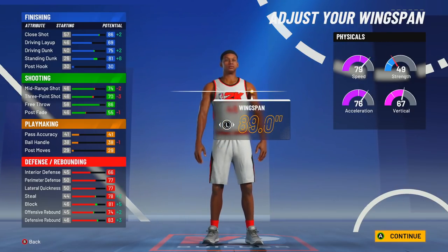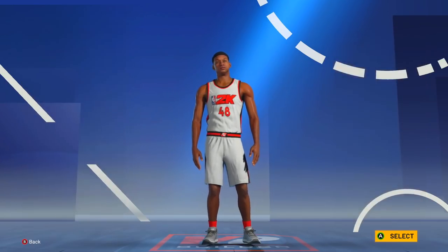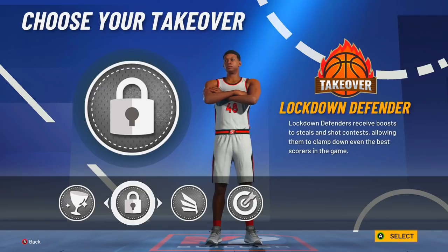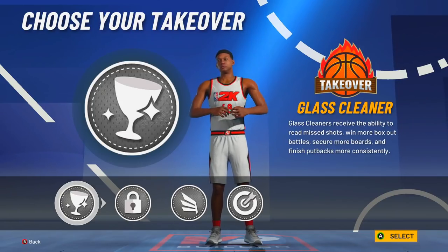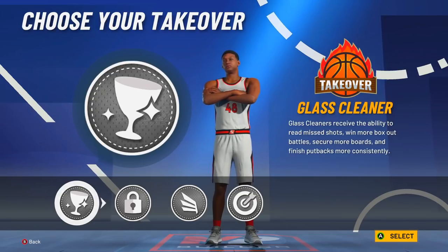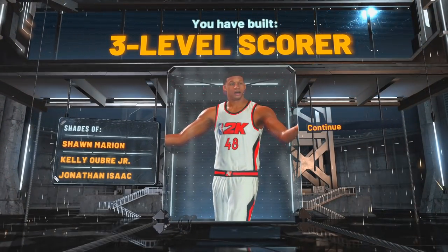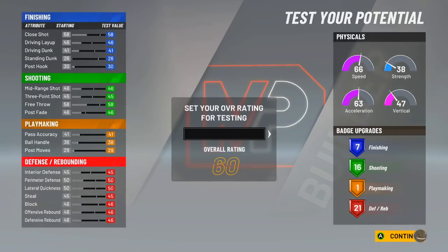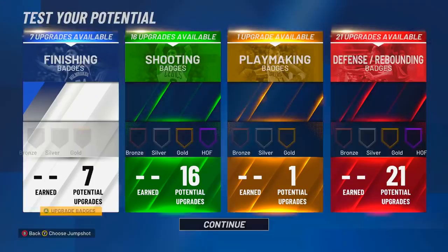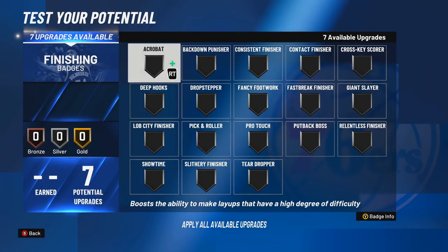That's why in my opinion I'd go 6'8" this year — max wingspan of course, I'll always go max wingspan. You still get a 75 driving, 73 three-pointer, 79 steal, 83 block. It's a pretty good build. You get four takeovers — you could literally get slasher takeover with this build, which is different and still pretty cool. You get sharpshooter takeover, glass takeover. It doesn't say rebounding wing — it says three-level scorer — but if you really look at the build and stats, it's literally made like a rebounding wing.